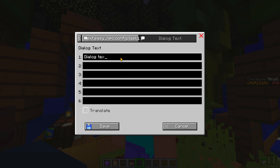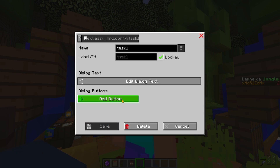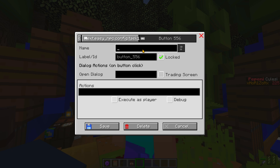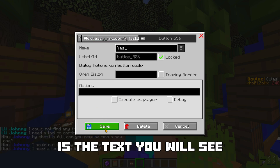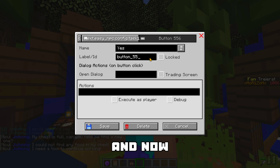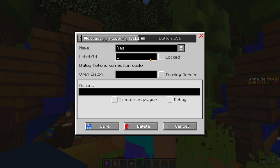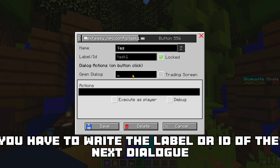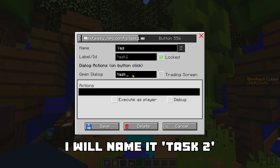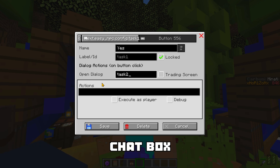Edit Dialog. Write your dialog text — for example: Are you here for the Quest? Don't you? Save. Add button. Remember what I said — name this Yes, because it's the Yes button. It's the text you will see in the middle of the button. Unlock this, and here you have to write the label or ID of the dialogue: Task 1. Here you have to write the label or ID of the next dialogue — I will name it Task 2. The action of this button will be to open the next dialogue chat box. Save.